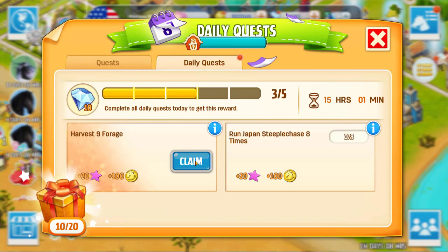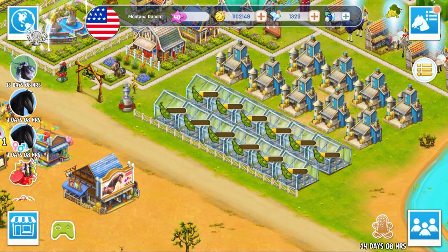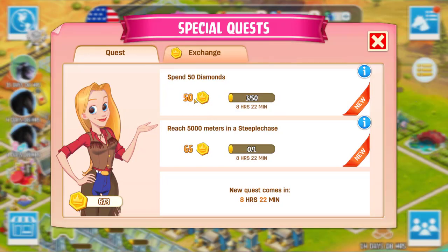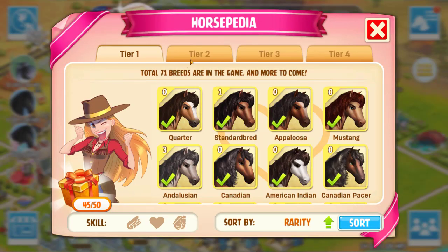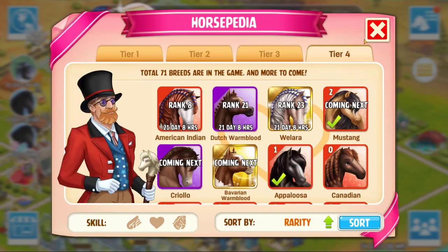The other races feel a lot easier now compared to that, even though I only did a tiny bit — although there's some races I really don't like, like the Australian one. I don't really do this most of the time — I just enter random horses and run them. I'm not sure if there's anything here I can do. Spend 50 diamonds, reach 5,000 in the steeplechase — the reward is so tiny, I feel like if it was 650 it'd be much nicer. We haven't actually seen if we've collected any new gift boxes — and no, it doesn't look like it.